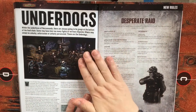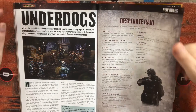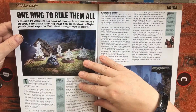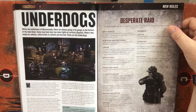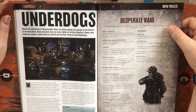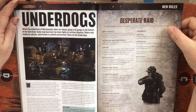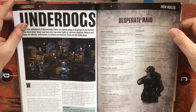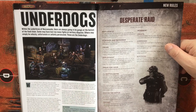Necromunda next — Underdogs, new rules. So: Data Purge, Assassinate, Desperate Raid. Within the Underhives of Necromunda there are always going to be gangs at the bottom of the food chain — some may have lost too many fights or territory disputes, others may simply be unlucky, unfortunate or unfairly persecuted. These are the underdogs.